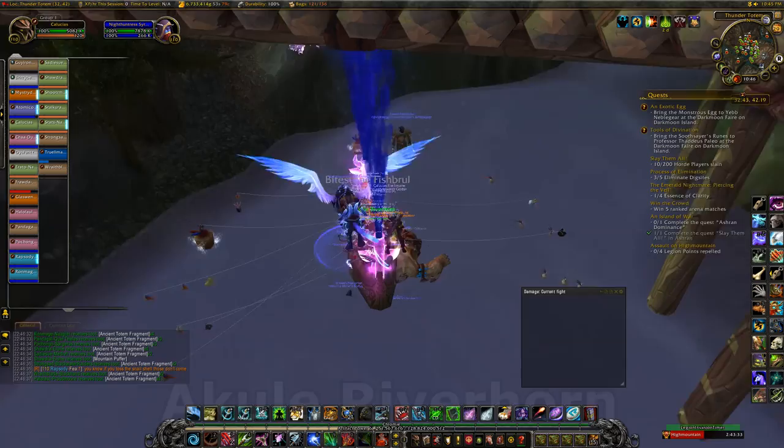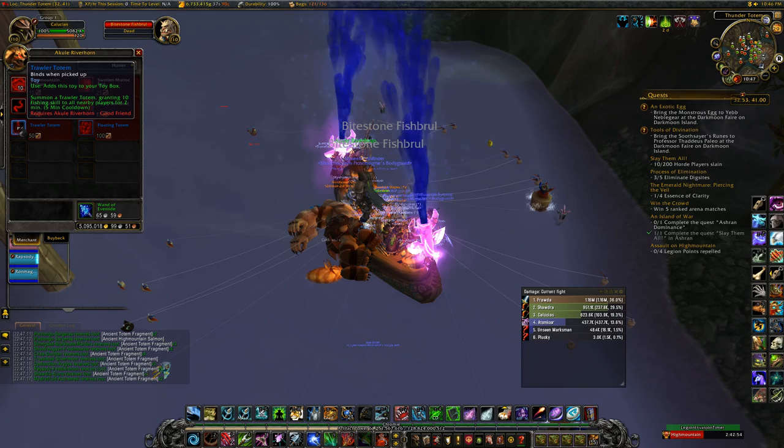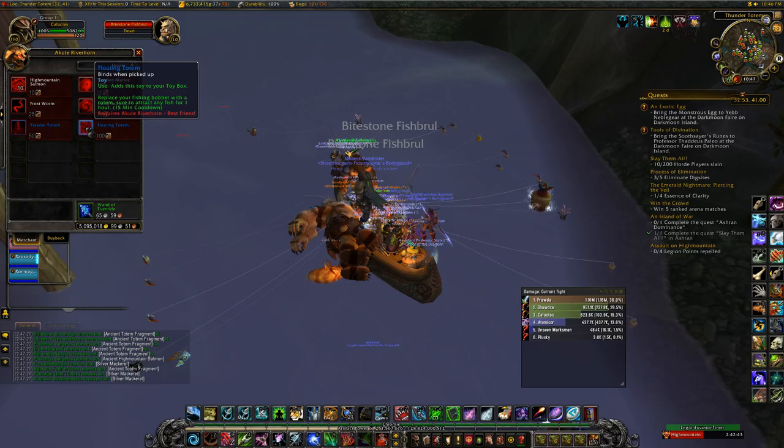Next up is Cool Riverhorn, who's in Highmountain at coords 32.62, 40.8, and he's in a boat right beside Thunder Totem. He sells the Highmountain Salmon and some baits. He sells two toys: one is a totem that increases everyone's fishing by 10 if you're near it — that's 50 Totem Fragments at good friend. And then the other one is a bobber for 100 Totem Fragments at best friend.